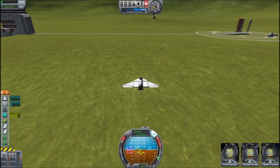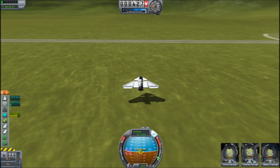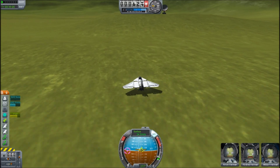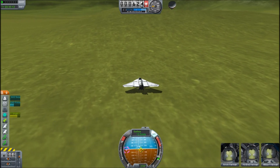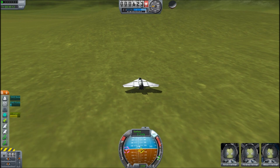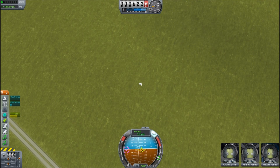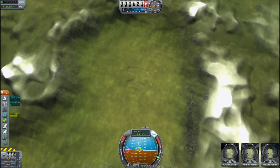Most people have christened this Kerbin Space Centre 2, and there is much discussion as to its nature. It has existed in previous versions but it has been secret — only now has it started broadcasting and taking control of your nav ball. Given the rocky terrain it's really only possible to reach this by air, and the fact that it doesn't have a runway makes things even more suspicious. What is this?